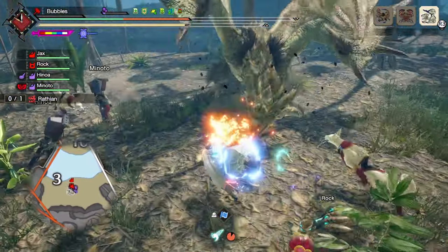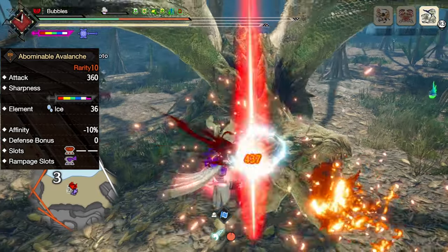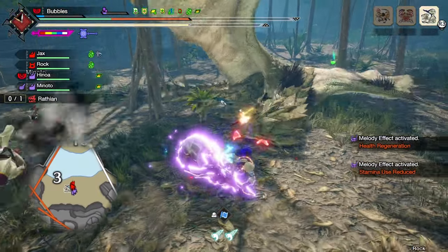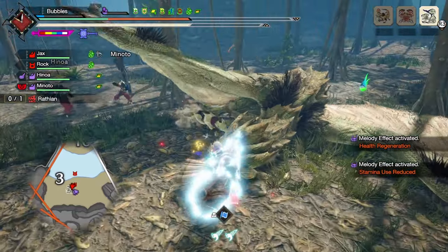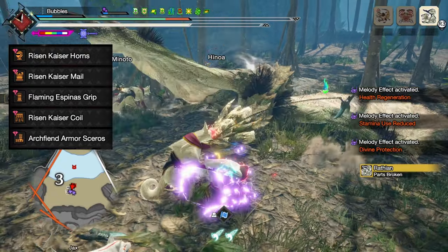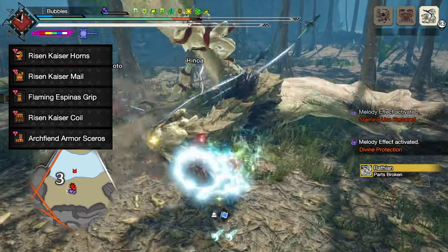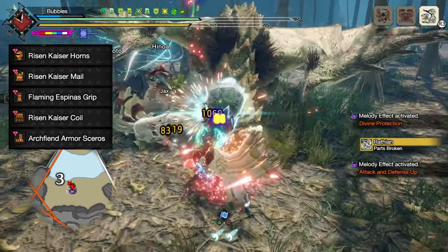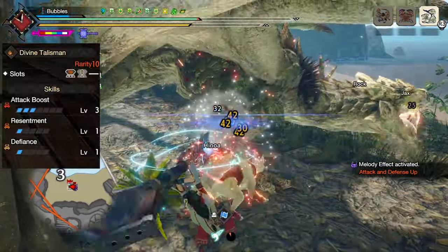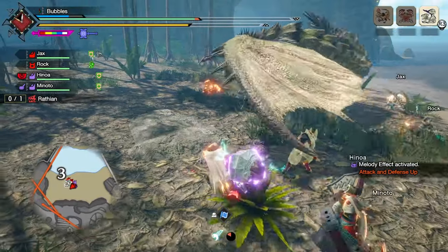to make this build you'll need the Abominable Avalanche. We're using this hammer because it has outrageously high attack, good slots, and decent sharpness for a hammer. As for the armor pieces, you'll need the Risen Kaiser Horns, Risen Kaiser Mail, Flaming Espenas Grip, Risen Kaiser Coil, and the Archfiend Armor Skeros, with a talisman that has Attack Boost level 3 with a 2 and a 1 slot.